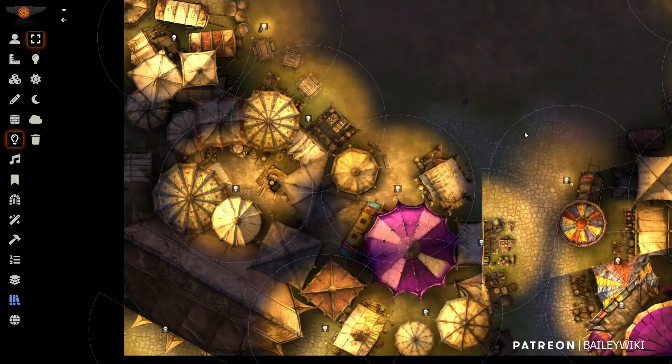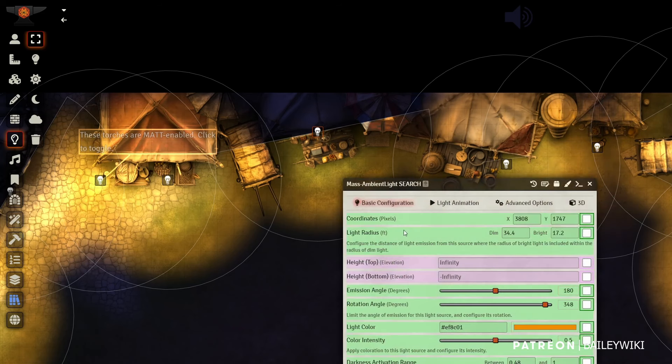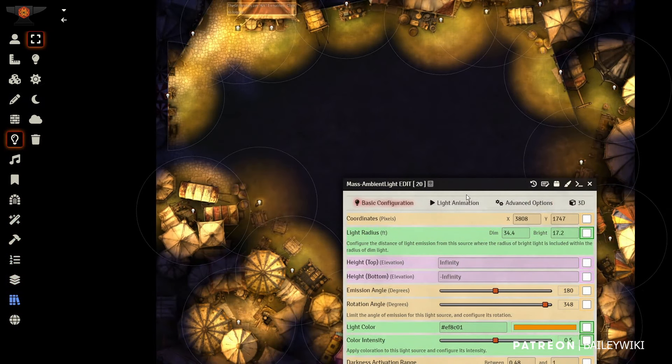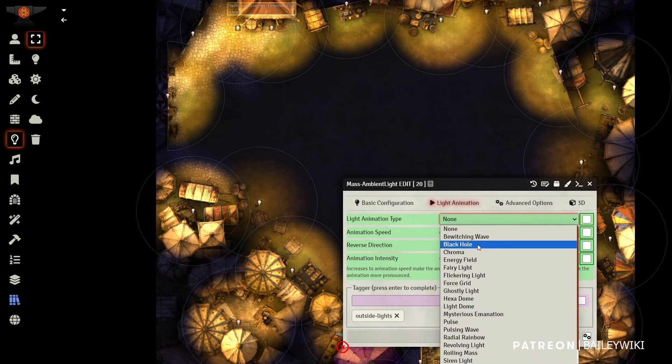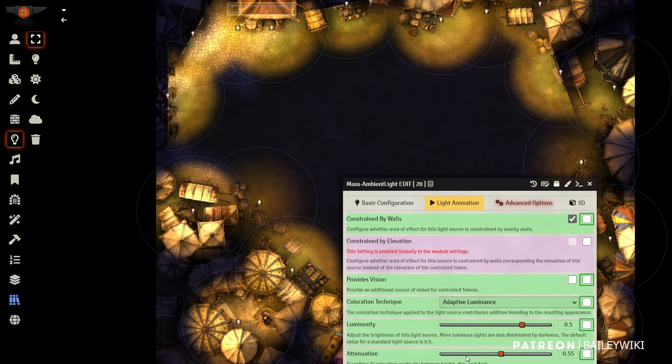A bunch of lights came on but they're pretty harsh. So I grab one of these lights and hit Shift+F — I'm using the Mass Edit module here, which is the topic of today's discussion. I search for this color light, search and edit, and I want to give all of these lights a flicker and some attenuation. Let's add a little saturation and contrast and hit Apply.